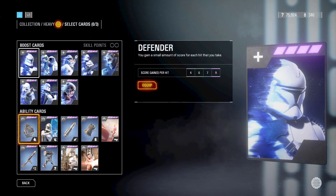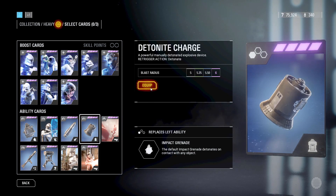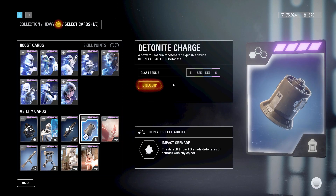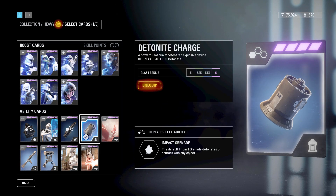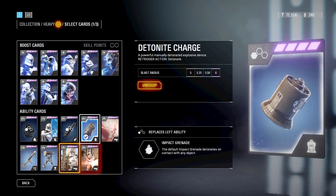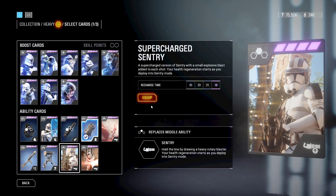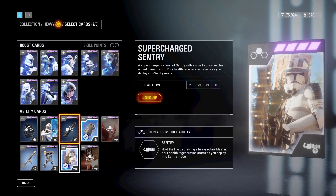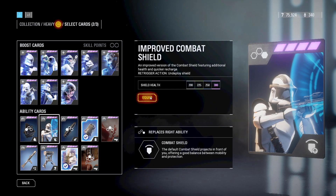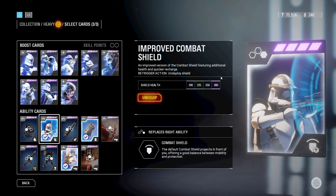Next up, we have the Heavy class. The first star card you should equip is the Detonite Charge. You may be using the Impact Grenade, but the Detonite Charge can kill any troopers with only one detonation, so it's much more effective. The next card you should have equipped is the Supercharged Sentry, which can deal insane amounts of damage to heroes and troopers — it's the most damaging sentry. The last card you should equip is Improved Combat. You can survive a considerable amount longer even when there is sustained fire, as this card increases the shield health to 300.